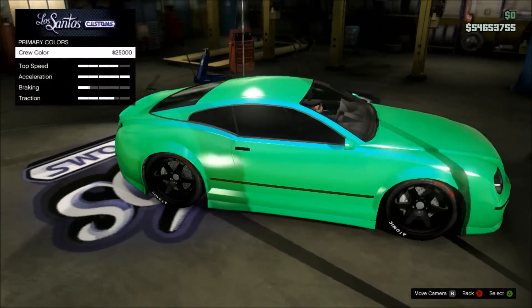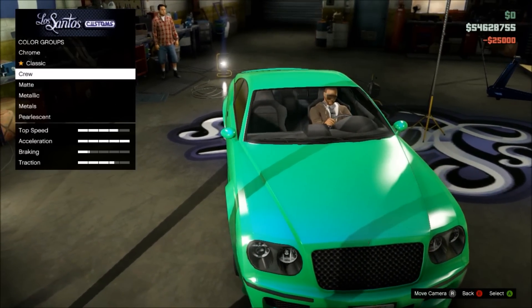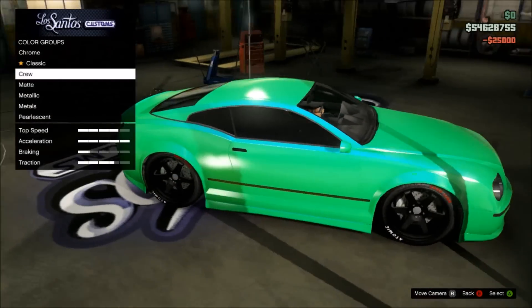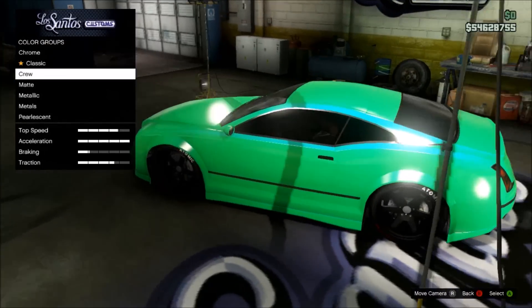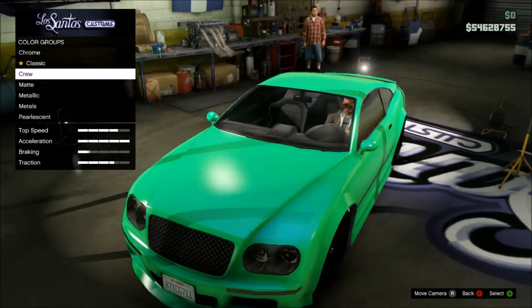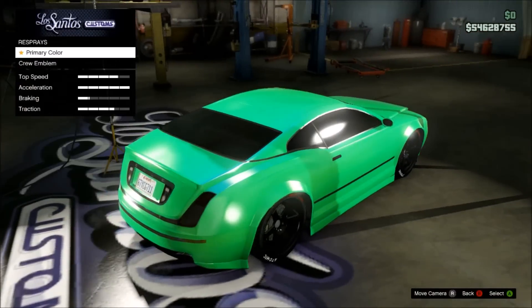To make it a little better, you can also change the tire smoke and the rim color to make it stand out even more. Keep in mind, as always, kids do get jealous over these colors — you'll have little squeakers coming at you with everything they've got trying to blow you up, because kids don't have taste but you do. Just keep that in mind when driving around GTA.